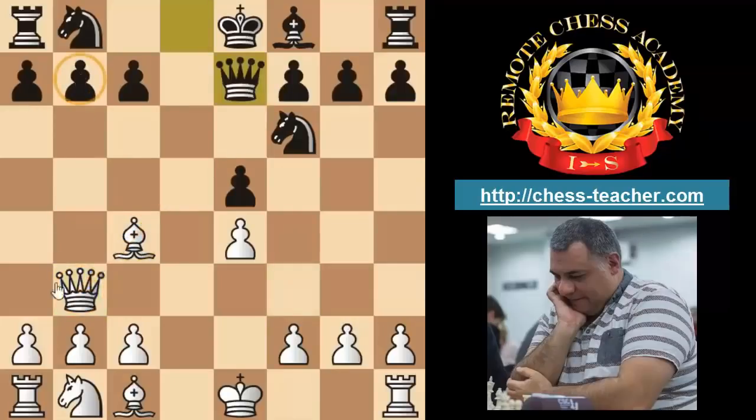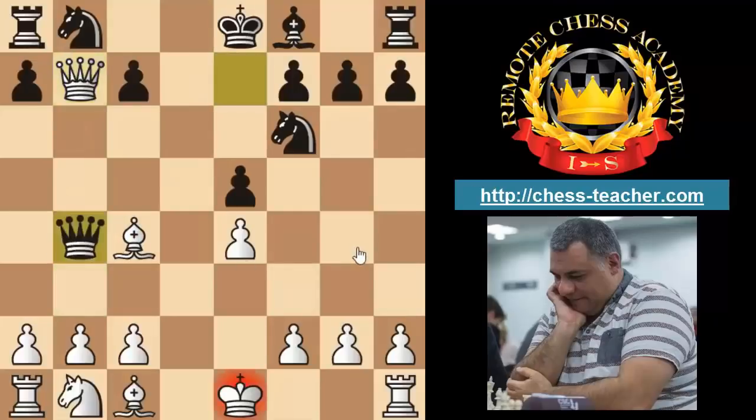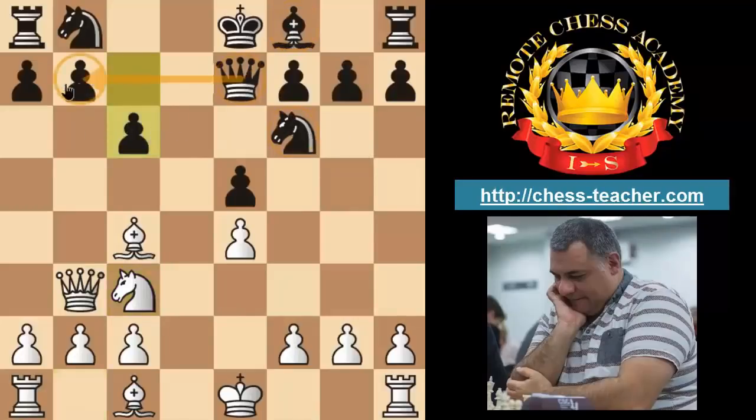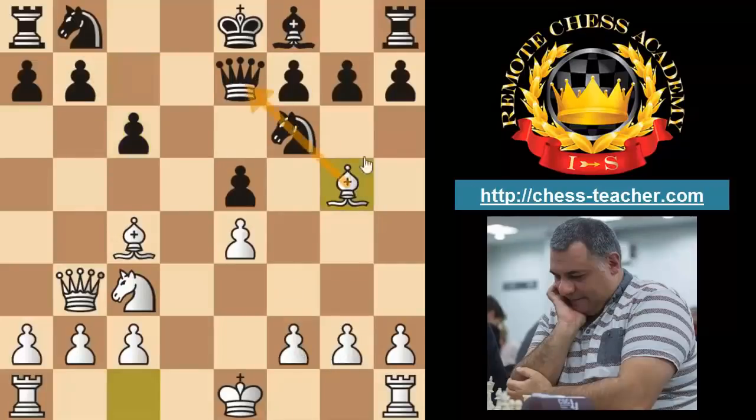The Black players played Queen e7 — they didn't parry the threat but knew that taking would allow an annoying check. Morphy didn't want an exchange of Queens; he actually played Knight c3, creating rapid development and congestion issues for Black. Now they decide to protect the pawn — Bishop g5, b5 — pinning the Knight. Here Morphy uses another attacking player's friend: a series of forcing moves with very limited choices for the opponent. Knight takes b5 was played.